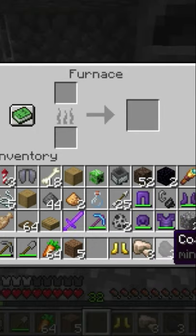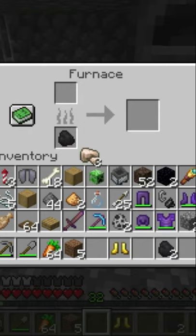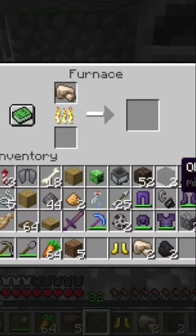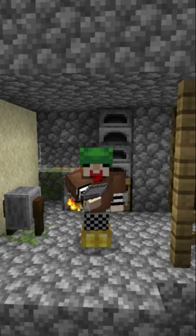Inside the furnace, you want to get your coal and put the coal in the bottom slot of the furnace. Then you want to get your raw iron and put the raw iron in the top side of the furnace and wait approximately 8 seconds. After 8 seconds, you'll get one iron ingot. Thanks for watching and see you next time.